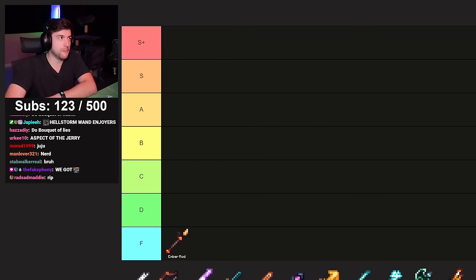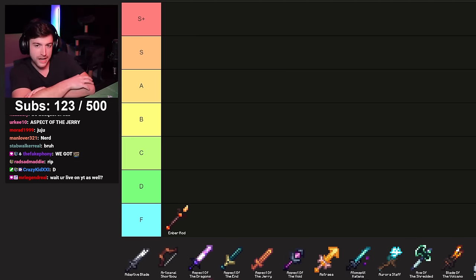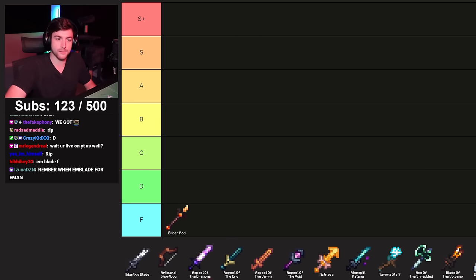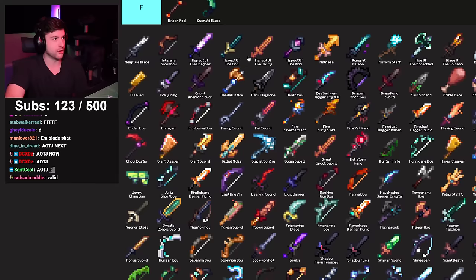Starting with Emblade — again, it used to be the best weapon in the game. The problem is the Curse of Greed makes the weapon literally useless because no one is going to risk having a billion coins in their purse. It got nerfed to the ground. It's a powerful weapon but no one's going to use it because it's too risky, so F tier.